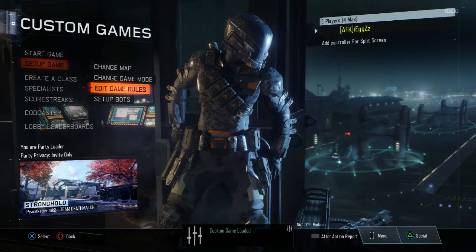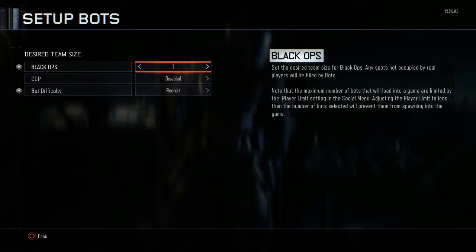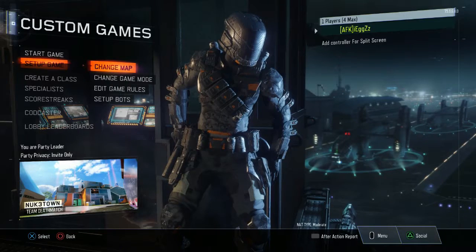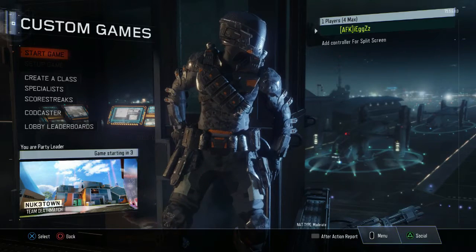So what you want to do is go to the popular game modes and load up the one that says Peacekeeper — really doesn't matter which one — and then customize the settings and set up some bots. Put it on whatever map you want and just wait for the game to start.